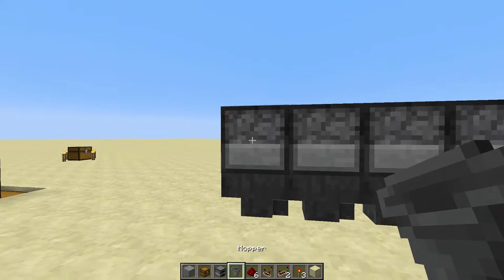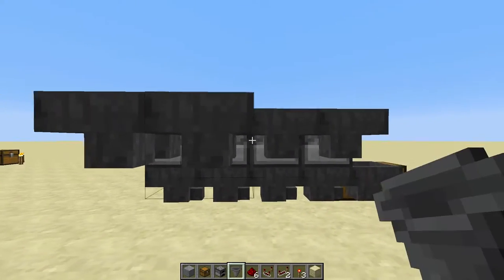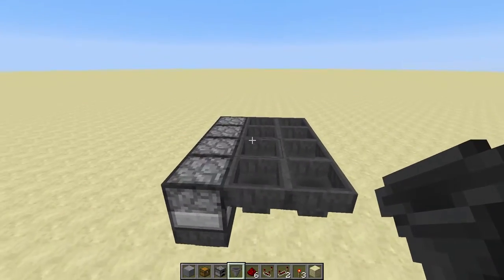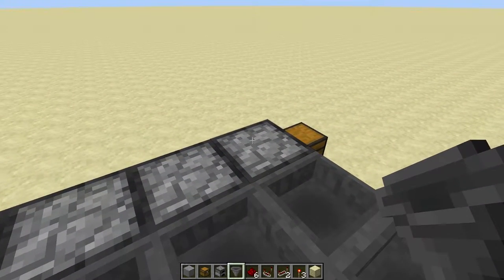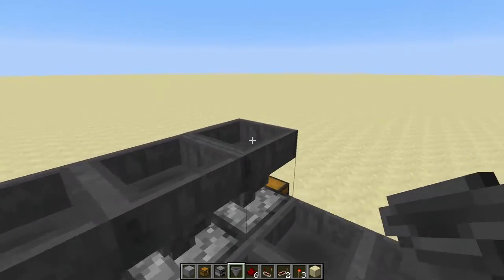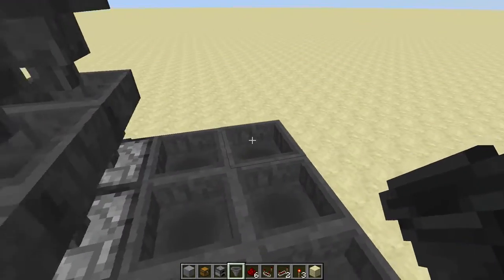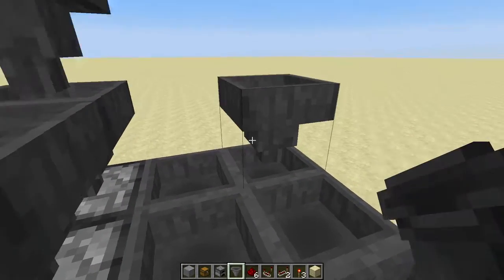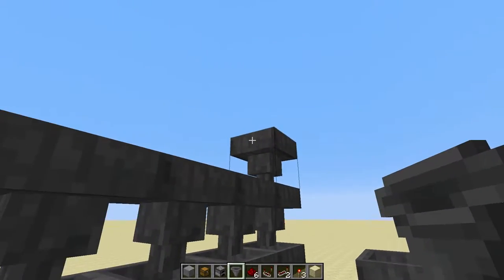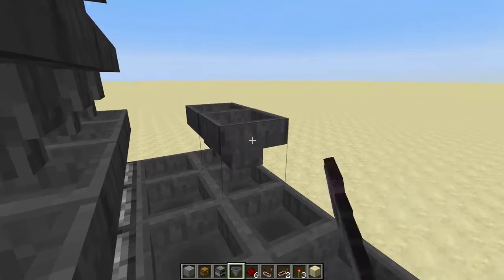Next we're going to add hoppers pointing into these furnaces on the back. We're going to add two different rows, just like that. The reason for that is redstone — we don't want it to interfere. Now across here, we're going to add a hopper pointing down, here pointing down, here pointing down. And the same thing along the second row — one, two, three, four. For these last sets, we're going to put one pointing down on both ends, and then behind them, pointing into these down-facing hoppers — one, two, three, one, two, and three.